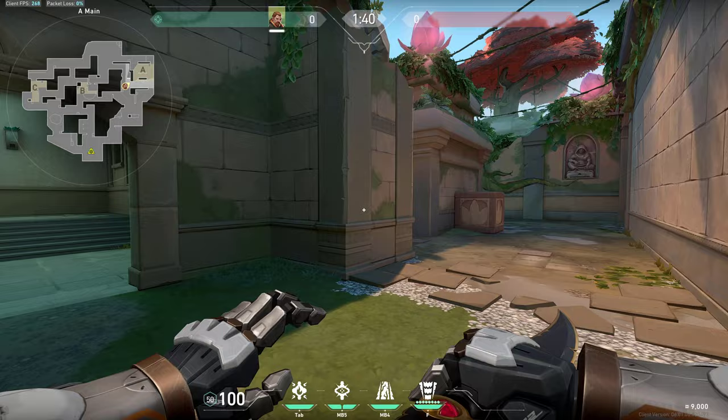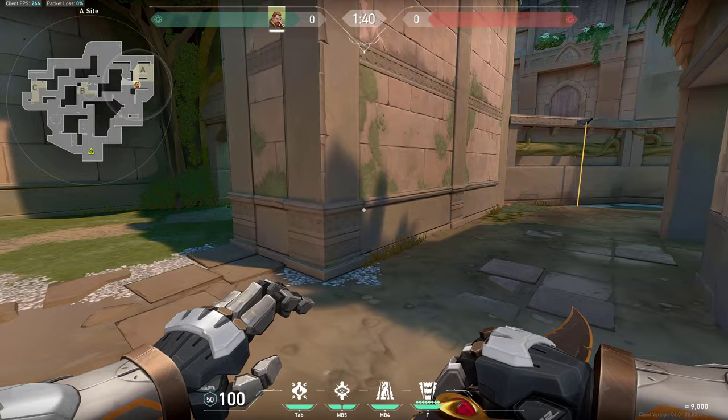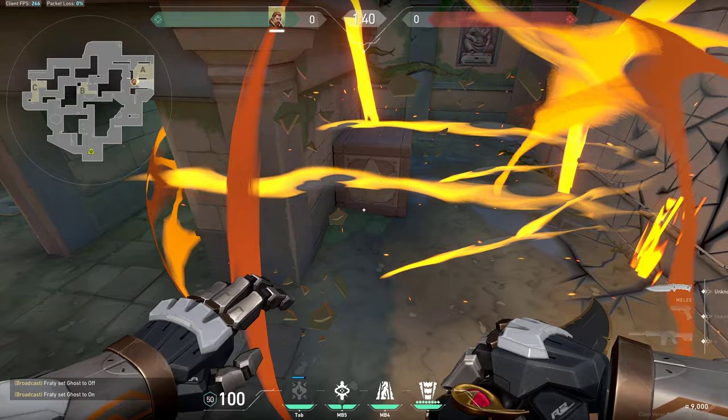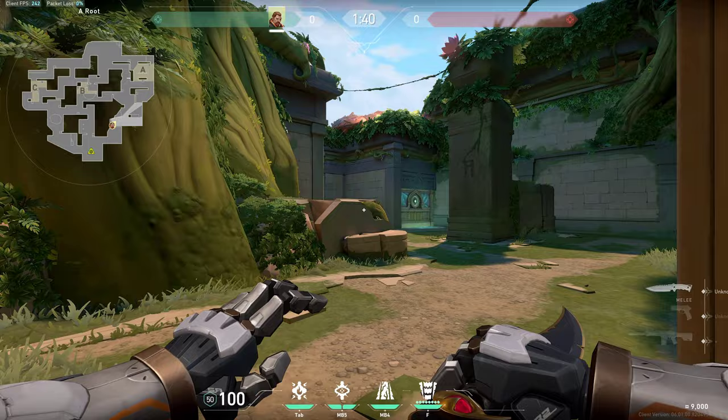Another great thing with Breach: even if you plant right here you can play post-plant with the aftershock. For example, if the enemy is defusing you can try to do damage through this wall even if the spike was planted all the way in the corner. The same thing works from the tree — as you can see it would still reach and do damage to the enemies. Then you can simply flash through it and try to catch guys playing here.